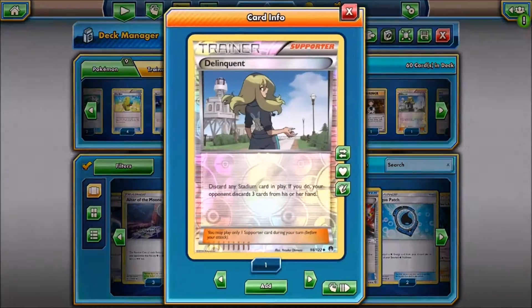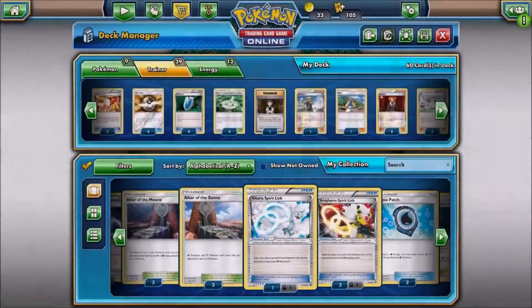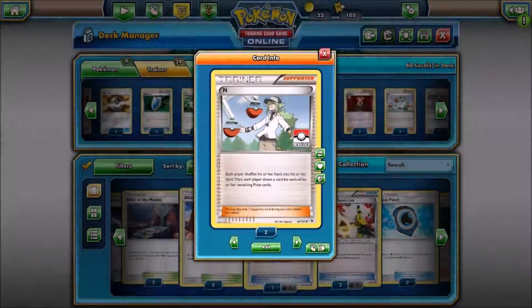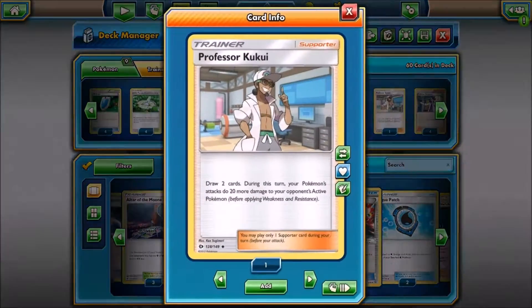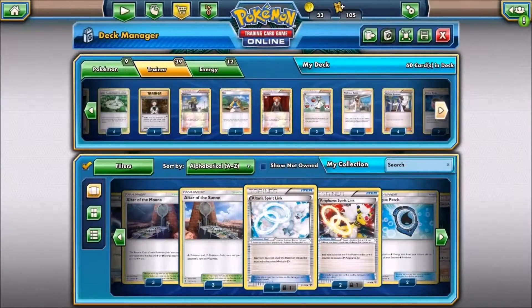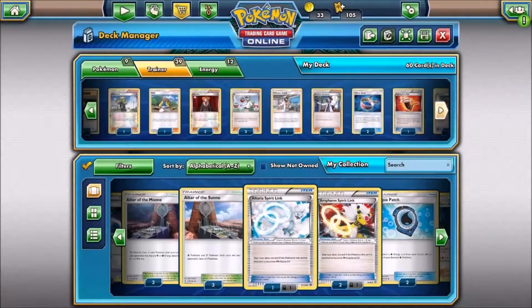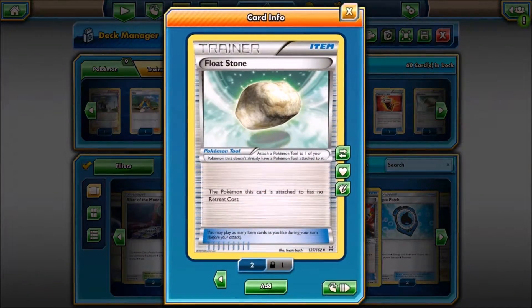One copy of Brock's Grit, one copy of Delinquent, one copy of Hela, two copies of Lysander, two copies of N, one copy of Professor Kukui, four copies of Professor Sycamore, two copies of Twit's Mail, and one copy of Lightning Errol.